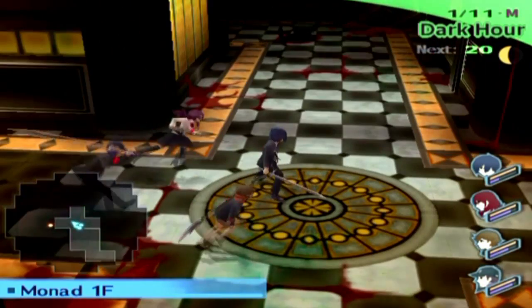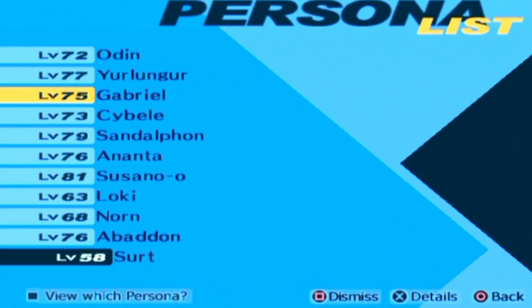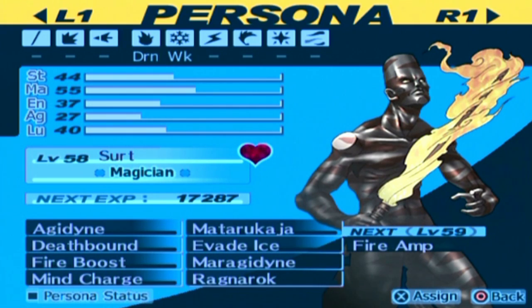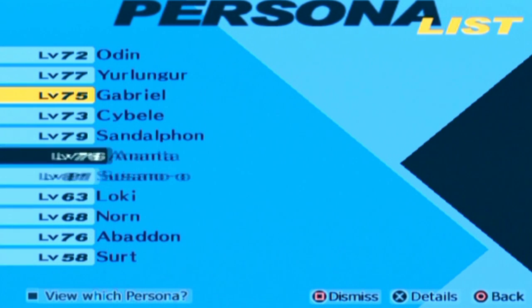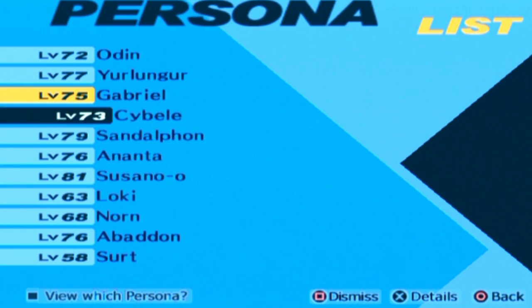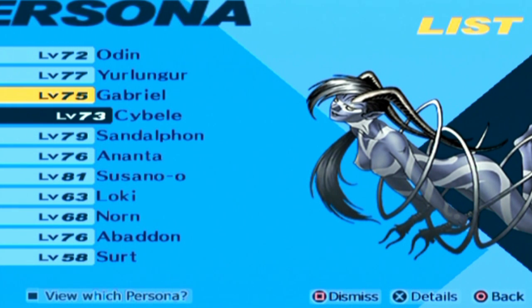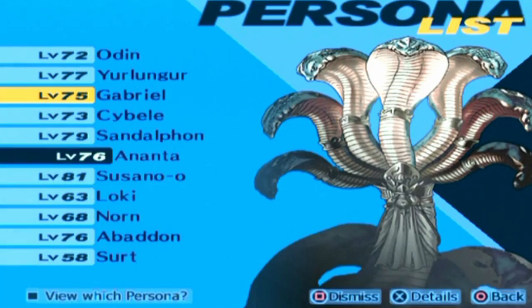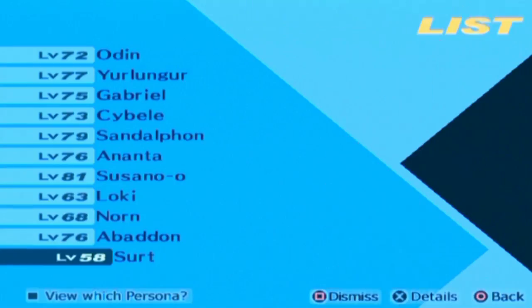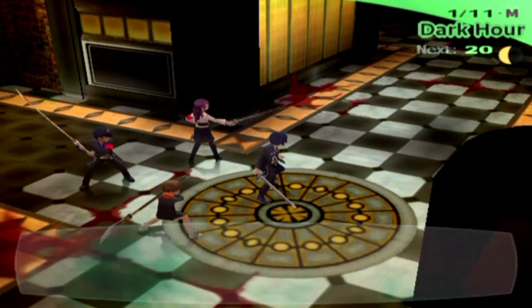I only have a few more of those items left. Who should I go for next — Thanatos or Surt? Equipping lower level Personas is a major risk in this area. I'm going to wait until something's weak to fire before I go for Surt. But I don't even have Thanatos — I must have used him in a Nunsus fusion. I guess I'll try and go for Surt then. Since I have the Frozen Stone, I should play it safe — let's get out of here and save.